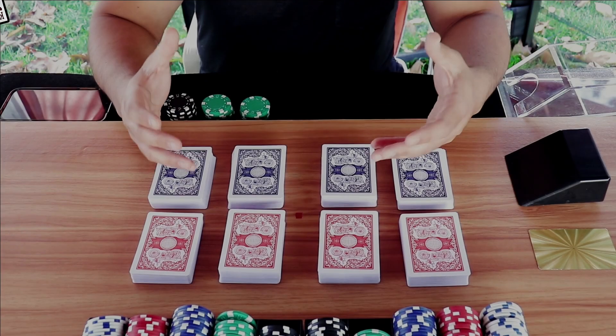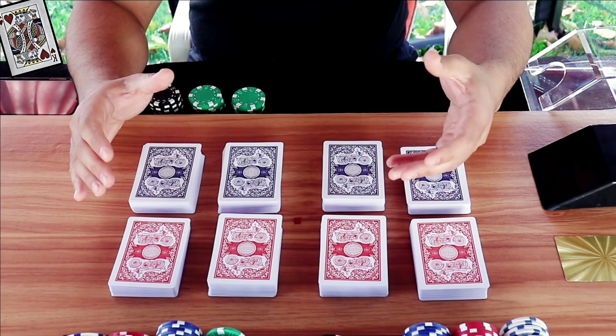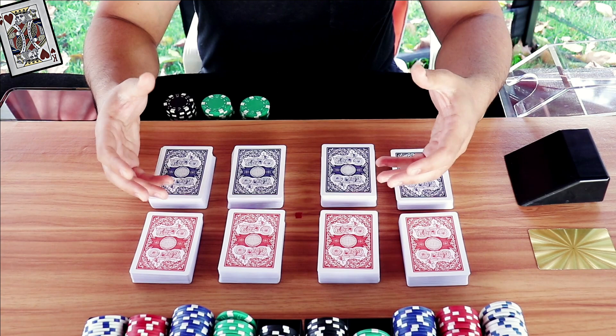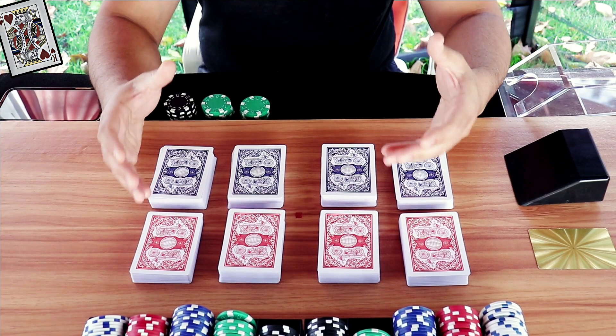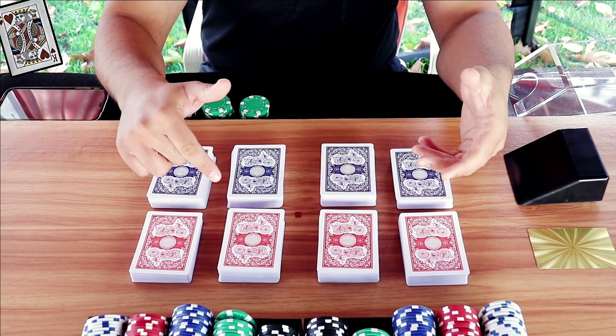Hey, what is going on everybody, welcome back to my channel. Today I'll be doing live gameplay using the cockroach road while playing the no mirror strategy. The cockroach road is one of the derived roads on the baccarat scoreboard. If you don't know how to read the cockroach road, I highly recommend checking out my video called 'How to Read the Cockroach Road' — go watch that first, practice it, understand it, and then come back to this video.